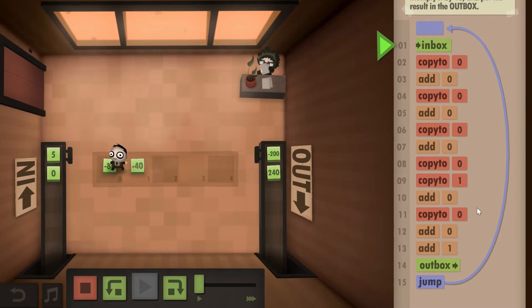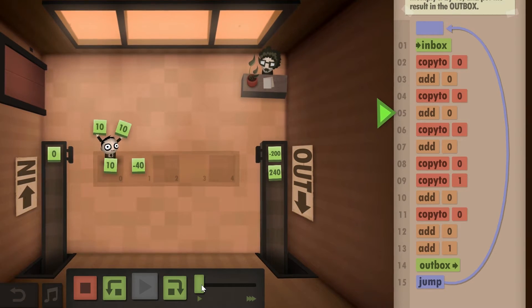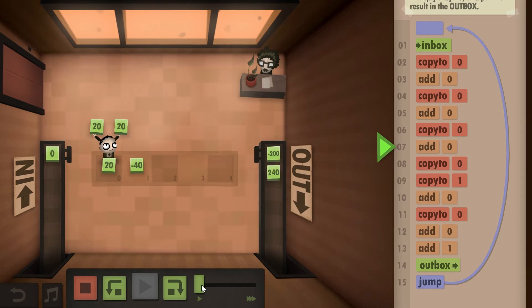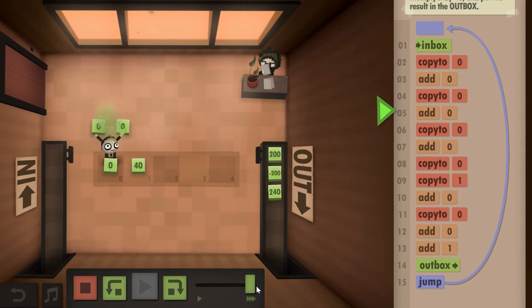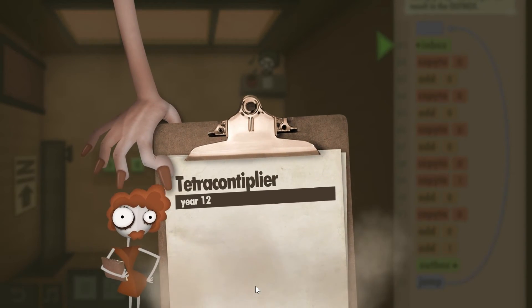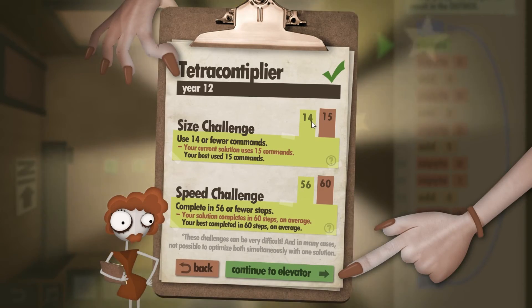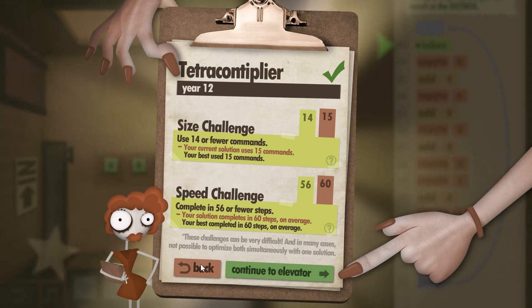This is the script for that particular solution, but this is without the challenges — you're not going to get challenges if you do it this way because it's actually a much longer solution. There is a way to do this shorter. As you can see, I missed the size challenge by one and the speed challenge by four. Let's try to shorten this a little bit.